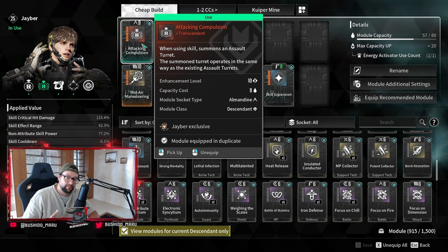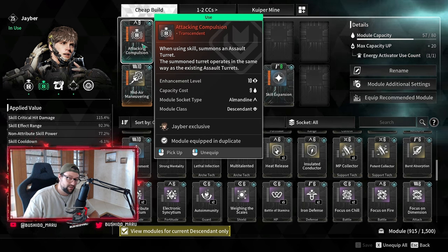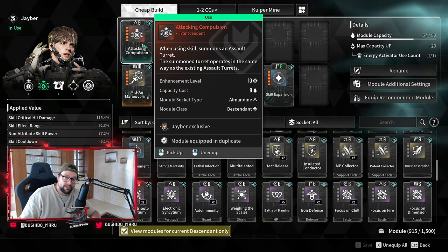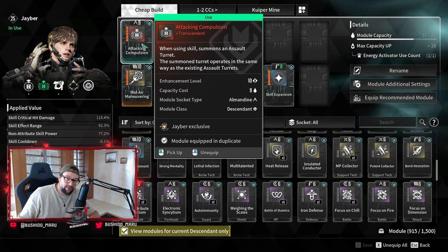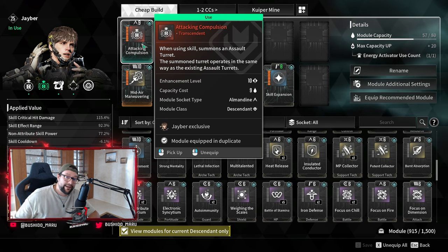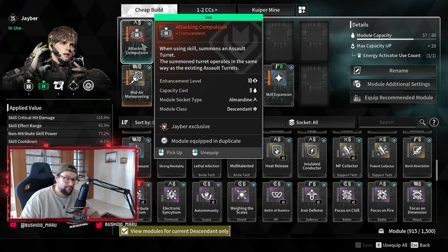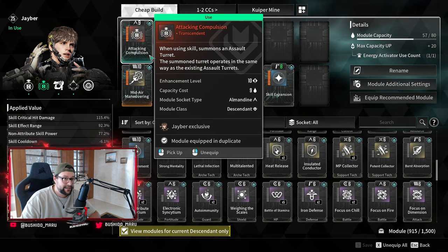I personally got my module from doing the Biolab hard dungeon. I did it with a few friends on stream and we did about four runs. We also got a couple of amorphous materials for the bosses and I got my Transcendent module. You get this module, you invest a little bit of money — 5.1 million gold if you want to max it out.